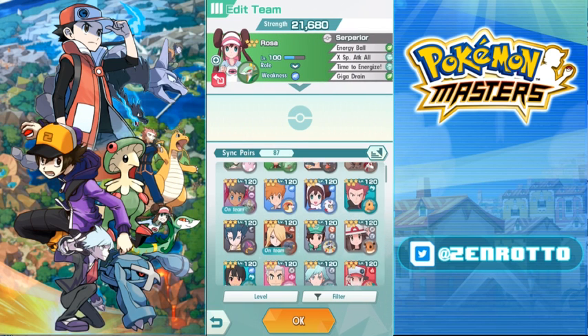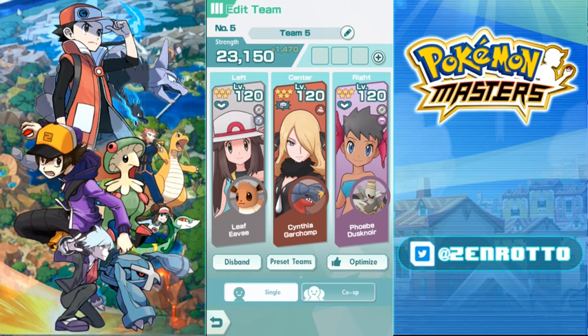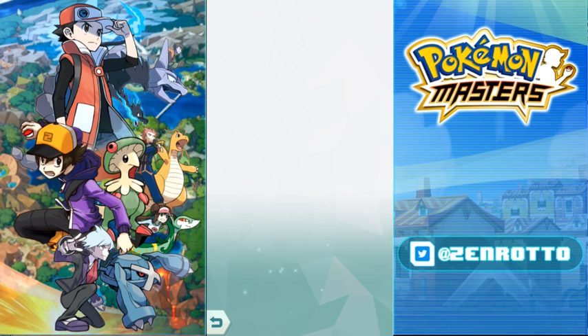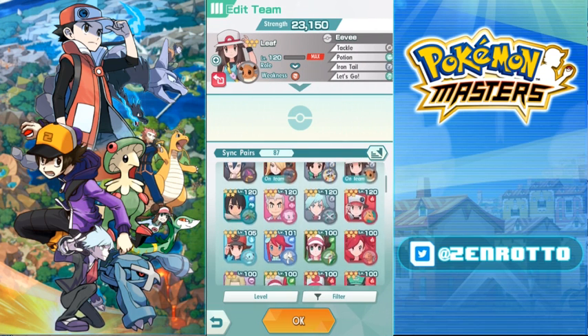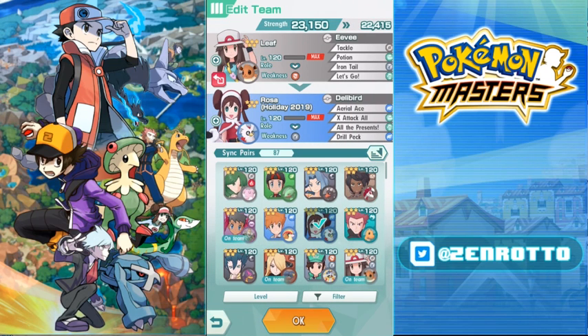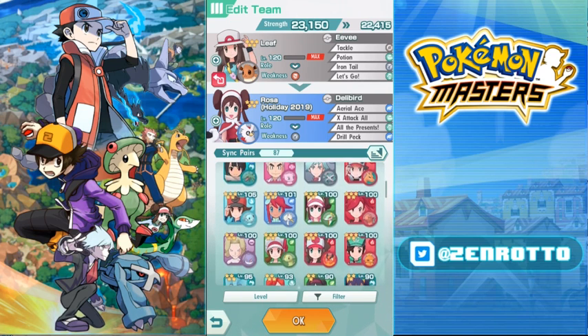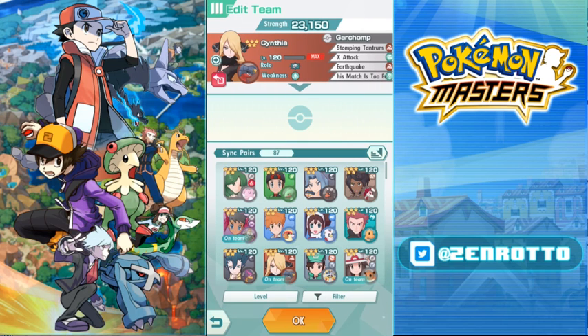Cynthia and Phoebe together take care of all your offensive needs. Then for your third slot you can run Leaf, who gives move gauge support and a heal, or Rosa for move gauge support, or Holiday Rosa for attack and move gauge support. The point is simple: attacker plus two supporters that maximize that attacker — that's all you need.